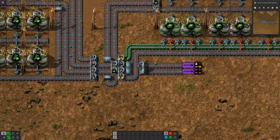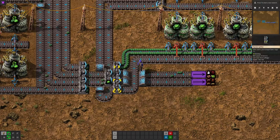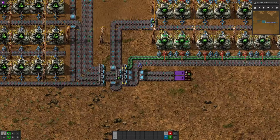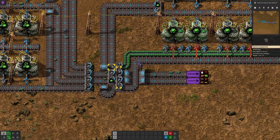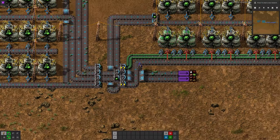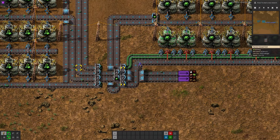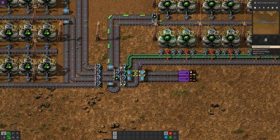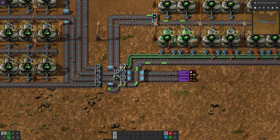Down at the bottom, as the types of uranium come out they go through a filtering system. We've got splitters that are both prioritised to take input from the feedback loop first, and if there's additional space they'll take from the other loop. On the output side there's a priority output for going back into the system, so uranium from the feedback is used first, topped up by anything else, and any overflow is allowed to pass out and go into the rest of the factory for ammunition, atomic bombs, or nuclear fuel.